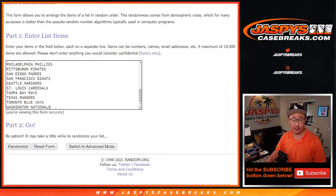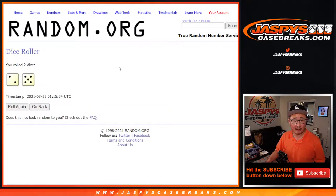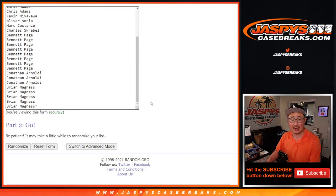Thanks everybody here for giving this a shot. There are the teams right there. Let's roll it and randomize it — a 2 and a 5, names and teams 7 times.